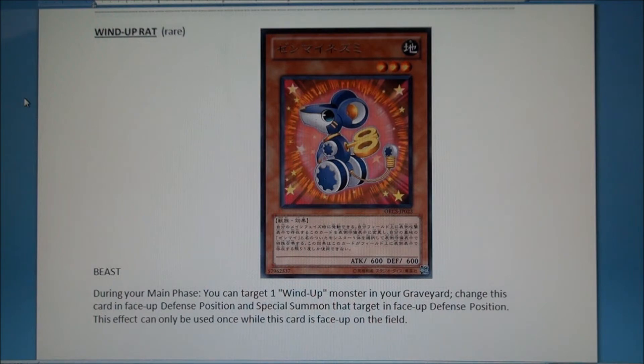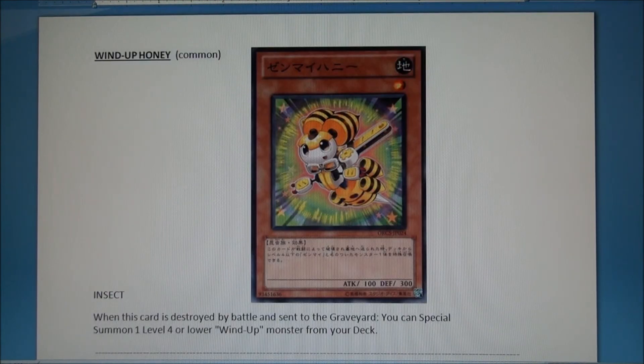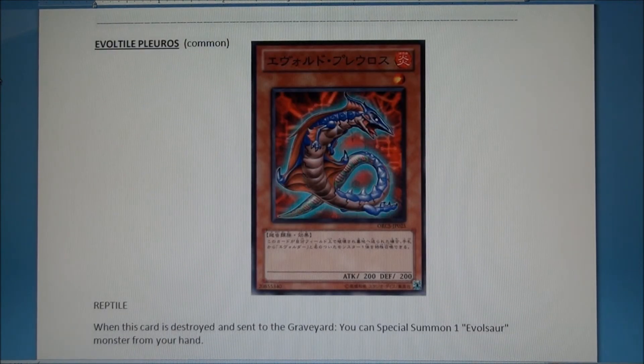Next card: Wind-Up Honeybee — it is a searcher. It's a one-star searcher which is a little strange, but you put it face down and it helps keep things consistent. Good card; I'd say maybe one or two, maybe just one.